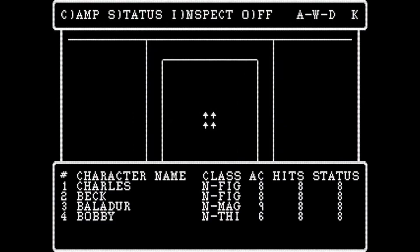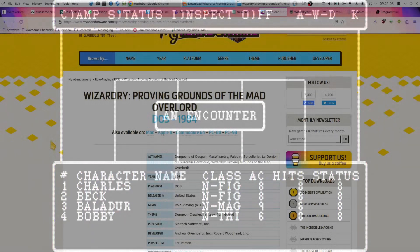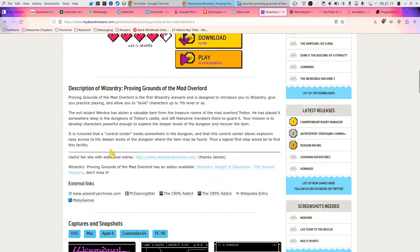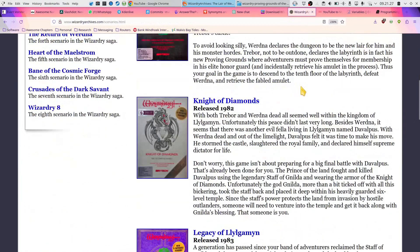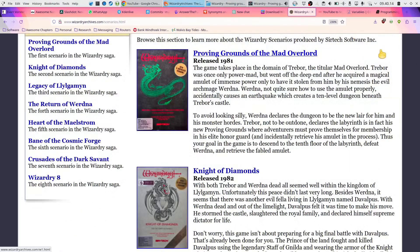Today is a big one — it's called Wizardry, which is a series of games, but this is the first one: Proving Grounds of the Mad Overlord. On myabandonware.com you can download a copy. According to the Wizardry Archives fan site, the game was released in 1981. The story takes place in the domain of Trebor, the titular mad overlord, who went off the deep end after acquiring a magical amulet of immense power, only to have it stolen by his nemesis, the evil archmage Werdna.